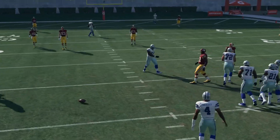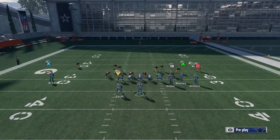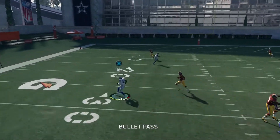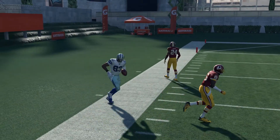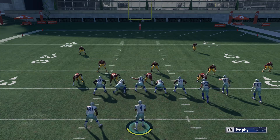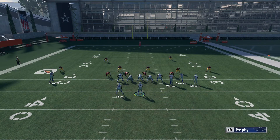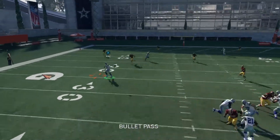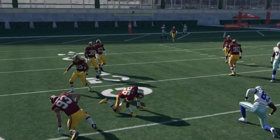Ezekiel Elliott gets in the way of a wide open drag route — they need to take that out of the game. Your own player is getting in the way of your throws, which is senseless. Drag is wide open — what are you going to do to stop it? Setup one more time: Ezekiel Elliott in the block, Jason Witten in the block, Kobe on the streak, Terrance Williams on the drag. The drag is wide open again because the defender had to follow that post route — he doesn't want to give up that 25-yard gain.